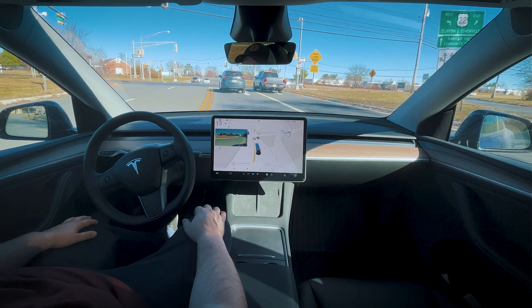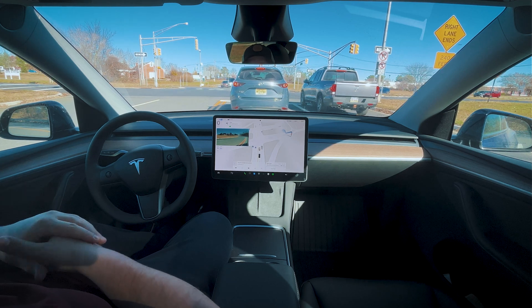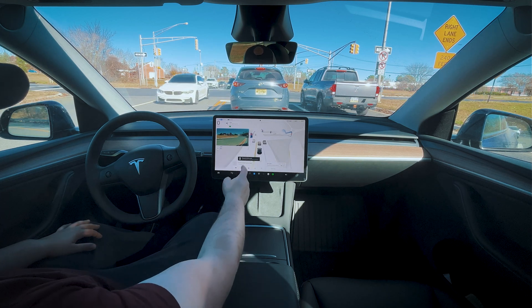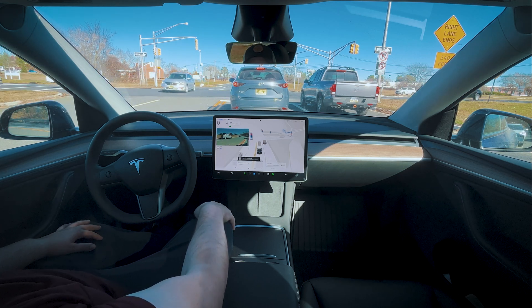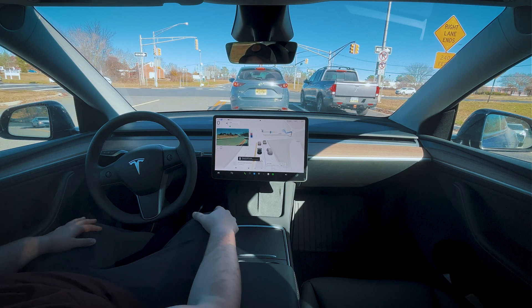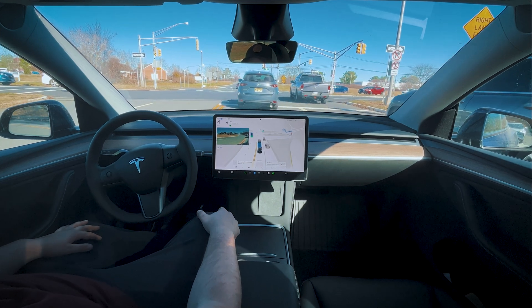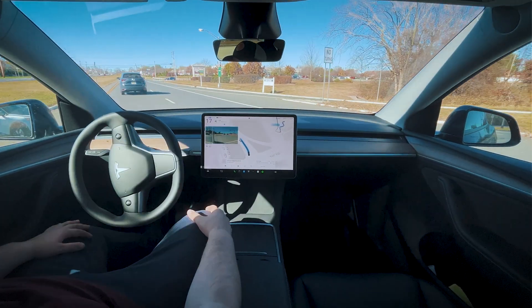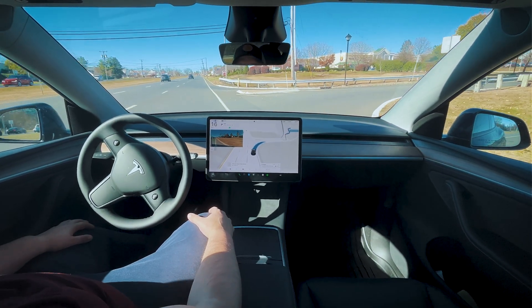We're getting in the right lane here. Interesting — new on-screen note: 'Stop at traffic control, use accelerator or gear stalk to continue.' That's a new message I've never seen before. We got green and I didn't have to touch any controls even though that message popped up. I'm not sure what that message is for — it's not easily understood, because we're on Full Self-Driving, so why would I be touching anything?